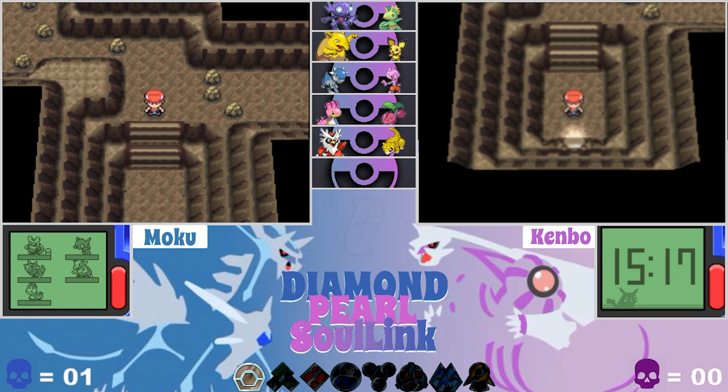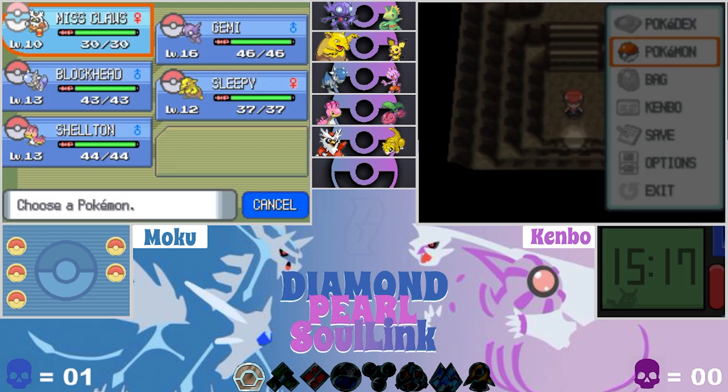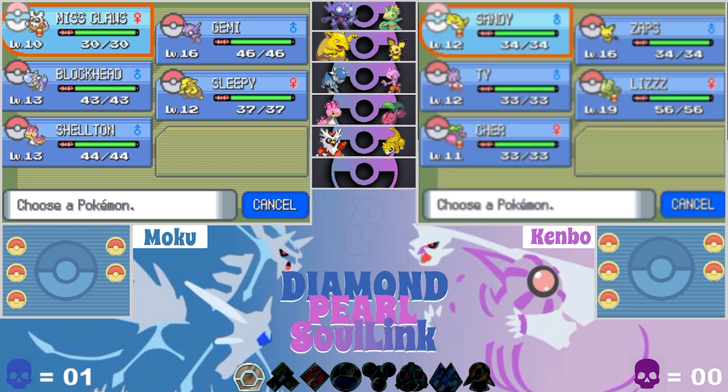Welcome back to episode five! We're here in the cave doing a quick team recap because we've done a little grinding. We now almost have the full team - we're one pair away. Here's my team: I have Deli Bird and Mrs. Claus who is level 10 - I taught her Fury Attack since she learns basically no moves and only has Present otherwise. I have Jimmy my starter, Blockhead the Kranidos who is a beast, Sleepy the Drowsy, and Shelton the Shellos who is level 13.